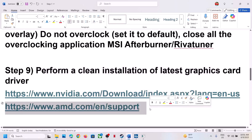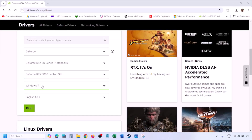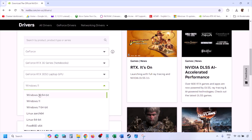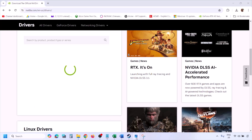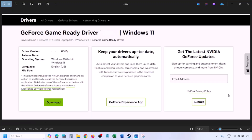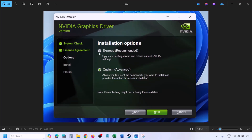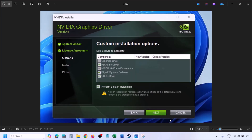The next step is to perform a clean installation of your graphics card driver. If you have an Nvidia card, go to the Nvidia website; for AMD, go to the AMD website. On the Nvidia website, select your graphics card and the correct operating system, click Find, then download the latest GeForce Game Ready driver. Run the EXE, click Agree and Continue, select the Custom option, click Next, check the box that says 'Perform a clean installation,' click Next, let the installation complete, then restart your computer and launch the game.